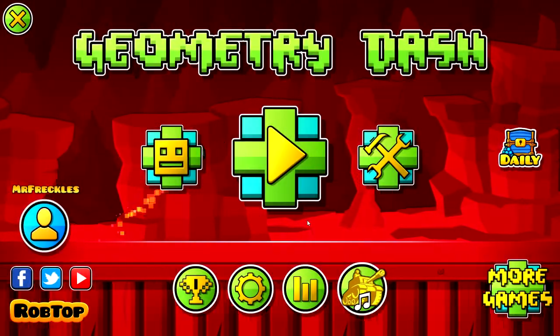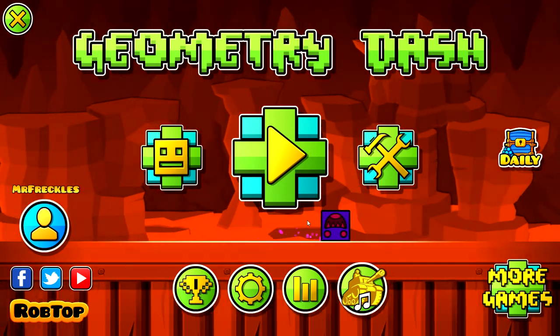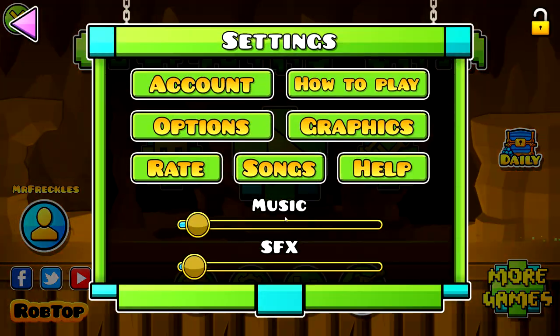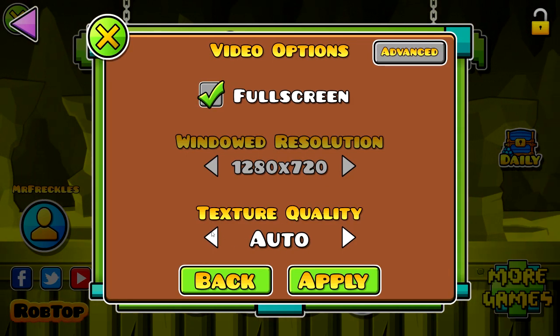Well, 2.11 was finally released today. Let's take a look at all the new things that came with this update. One of the new features that everyone has been begging for is the high detail mode — it's finally added.